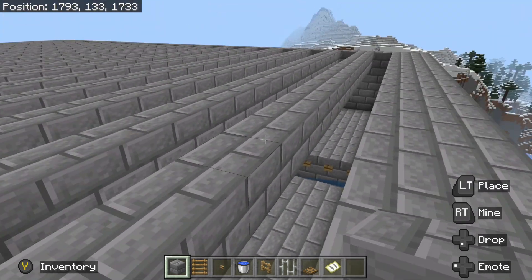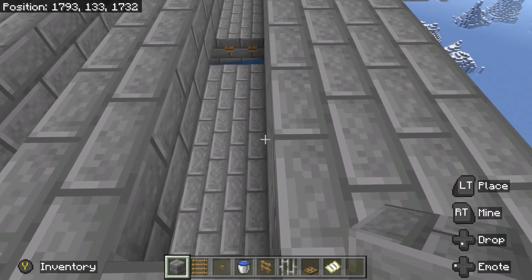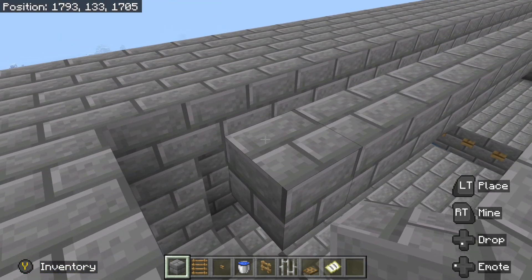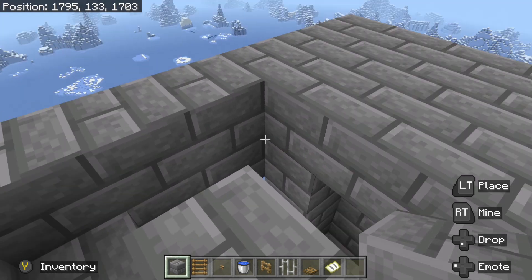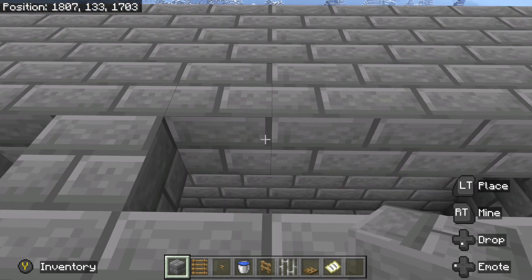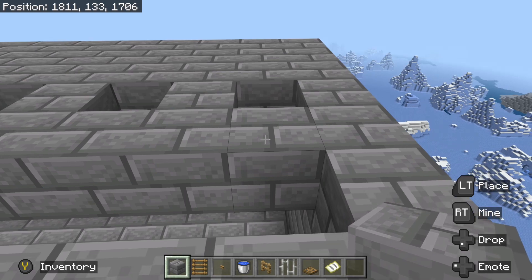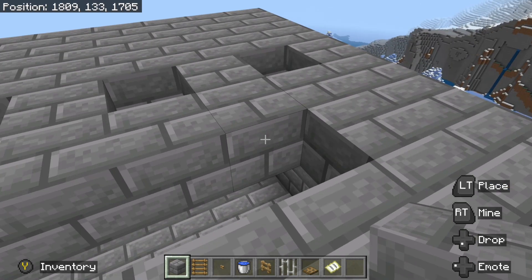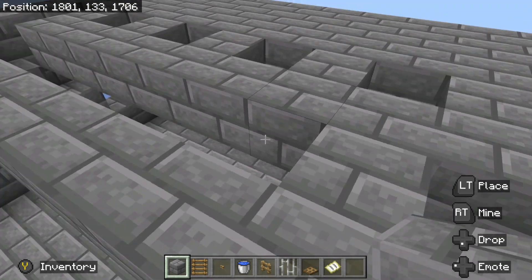We have all of our rows that are going across the farm in place. If you did it right, you should end up where your gap is ending right here even with the south edge of the wall of the catch basin, and also sticking out one block on the north side. Then what we need to do is come in and fill in every other block going across from here. Wherever there is a drop chute, we put a block, and wherever there's a block, we leave a new drop chute. Just come all the way back across here and repeat the alternating pattern for every single row.